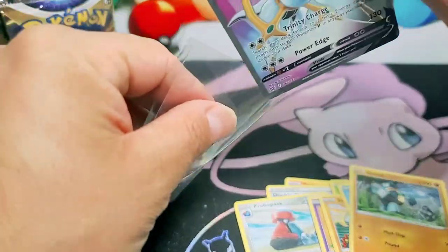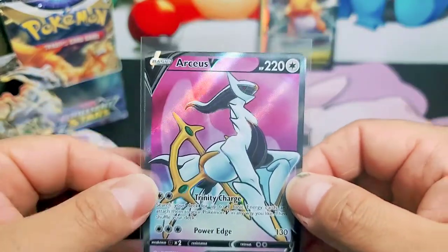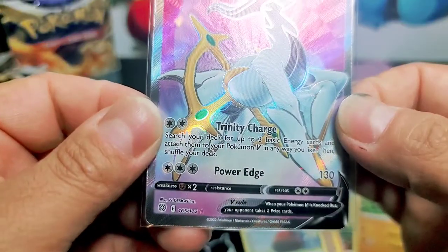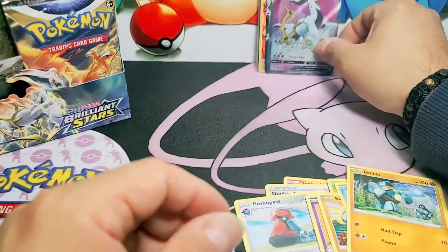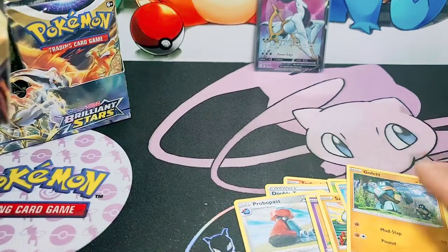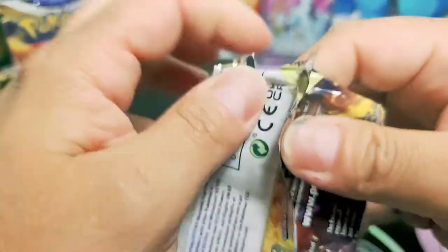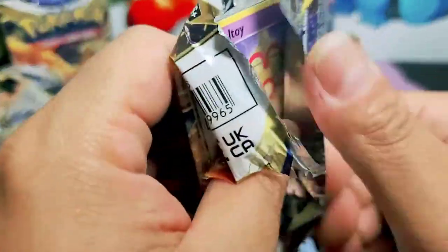What a pull - all the pulls. I don't know how many Arceus we have in the set. I know there's a Rainbow Rare so there's got to be more than just that one. I'm going to need some water. I think we're going to have to fire the assistant here, there's no water around.